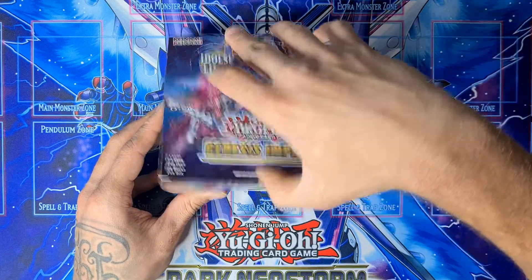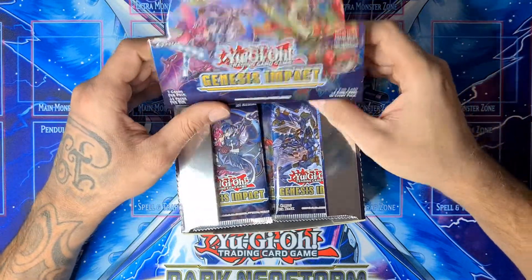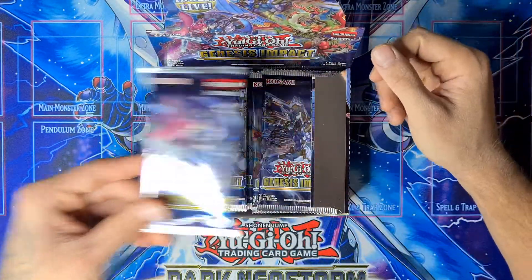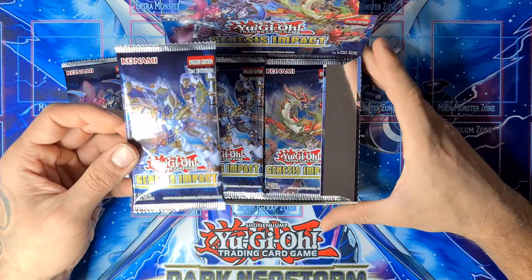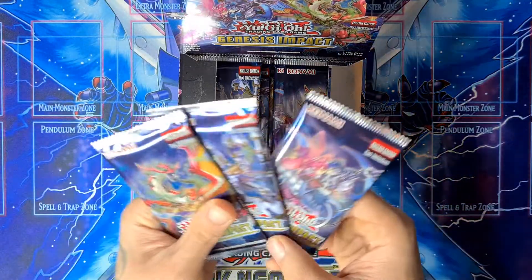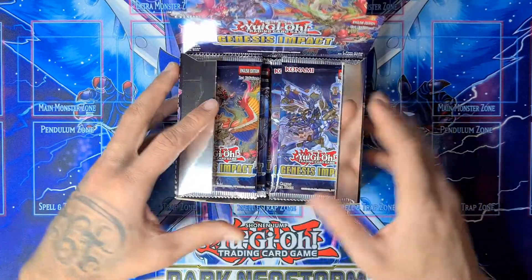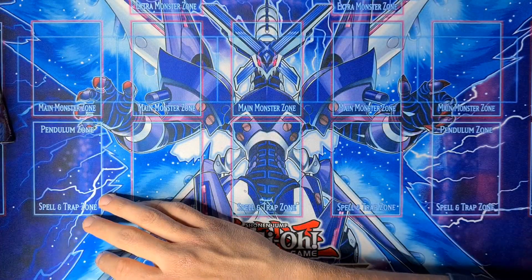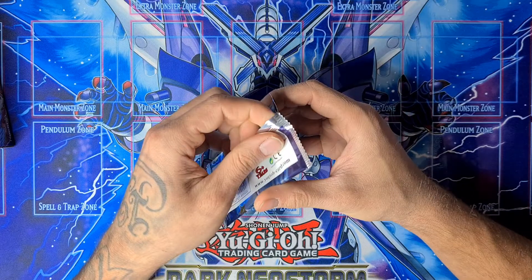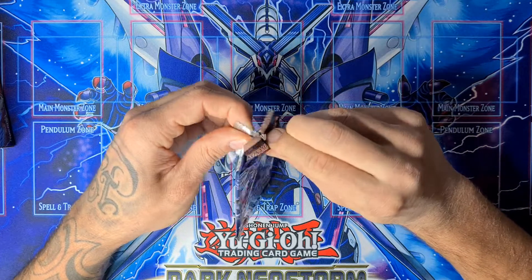There are more artworks on the boosters — like the Evil Star Twins and Drytron cards, with three different artworks on the back, so that's really cool. Let's set this aside. We start with the right side of the booster box, hopefully we can get a collector rare — there are 15 collector rare variant cards.